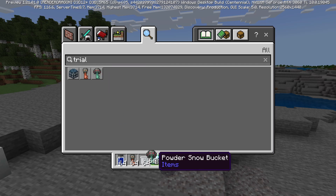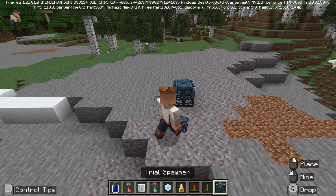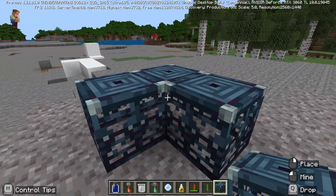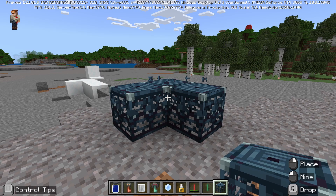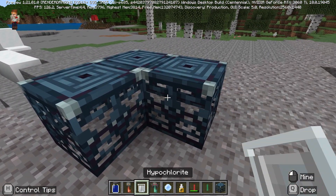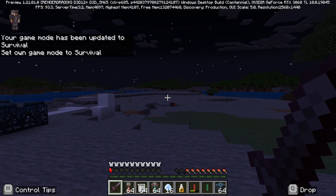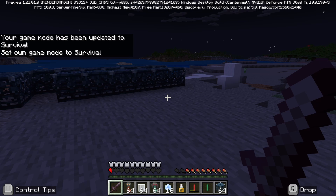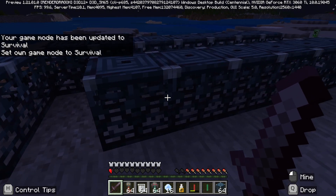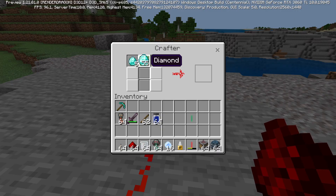There are also more items — trial stuff. We've got a trial spawner and trial keys. The trial spawner apparently works by spawning mobs if you are in survival or adventure mode and not on peaceful. I honestly couldn't get it to work. Here you can see I am in survival, there are other mobs around, but the trial spawner is not doing anything. If you know what I'm doing wrong, please let me know — maybe it's a glitch, maybe it's just me.